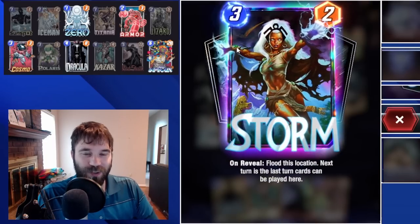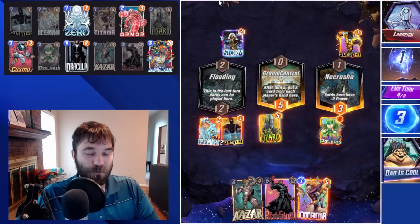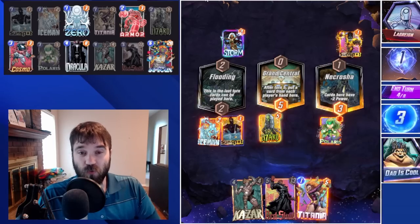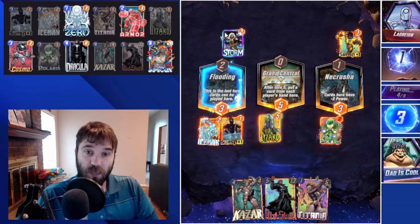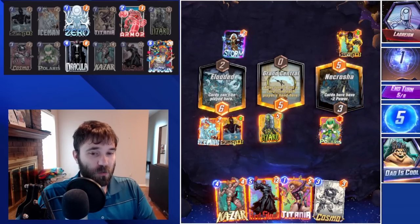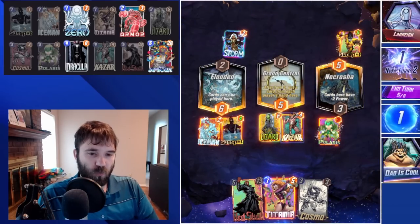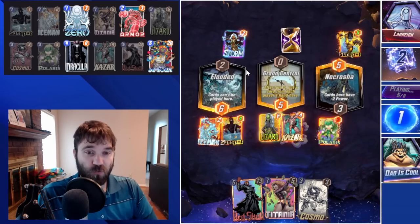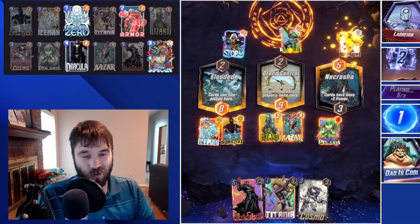They're stuck in Necrotia — their Storm is stuck over here. We can actually fit our Sunspot into the Storm location now. They might do a Juggernaut; we don't know exactly what else they're using to lock this one down. I'm going to play Sunspot and then soak. They don't play anything interesting — that feels like it should be a snap. We go ahead and play Khazar into mid. Depending on what gets pulled in by Grand Central, we can angle a Cosmo where it's most advantageous for us. The Khazar comes down, then the Wong.